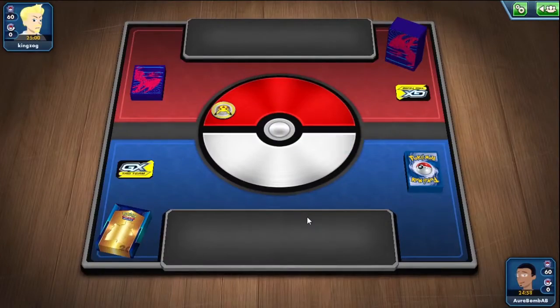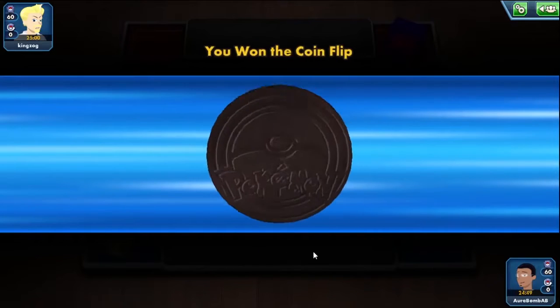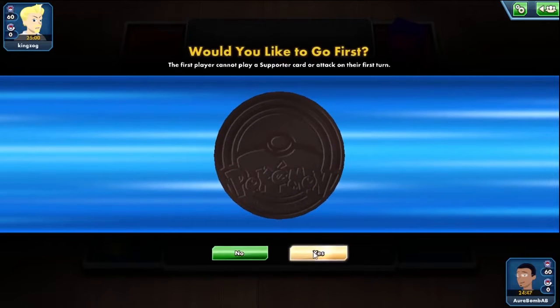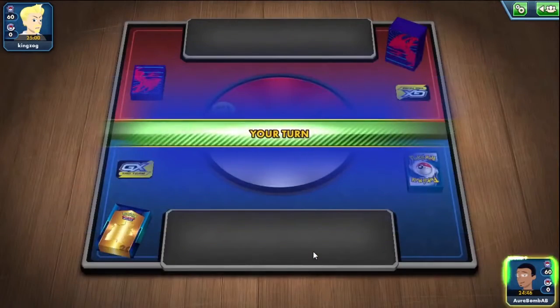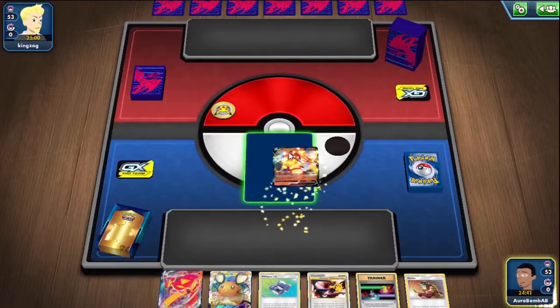Alright, we've lost our first loss with Centiskorch. I still think I made the right play with knocking out the Crobat, but maybe I shouldn't have done that. I think I made the right play, but you know, probably didn't.